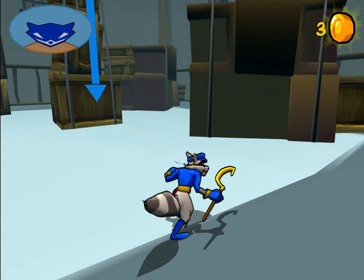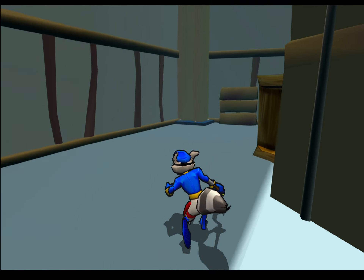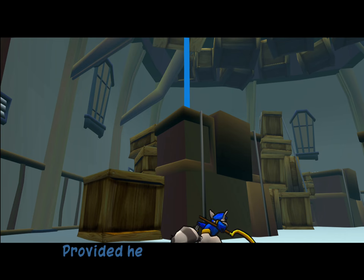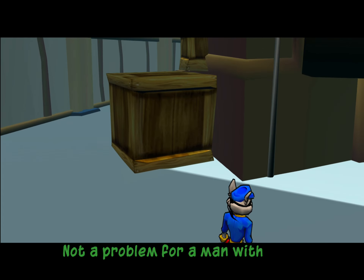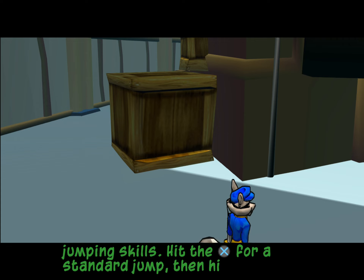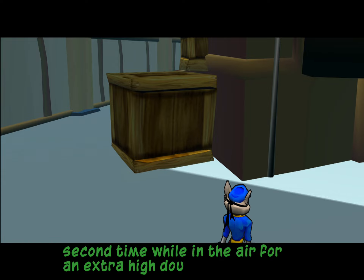Head for the waypoint and we'll commence. I've programmed in a new mission destination. Now everyone knows that a thief's best friend is a rooftop, provided he doesn't break his neck getting up there. Not a problem for a man with your jumping skills. Hit the X button for a standard jump, then hit the X button a second time while in the air for an extra high double jump.